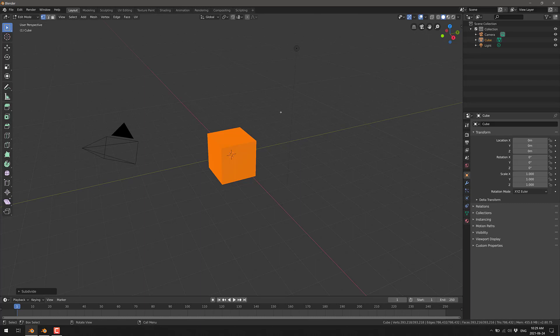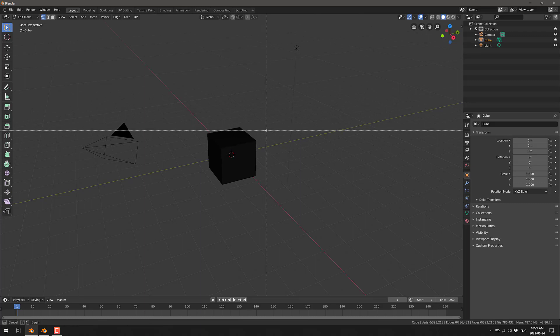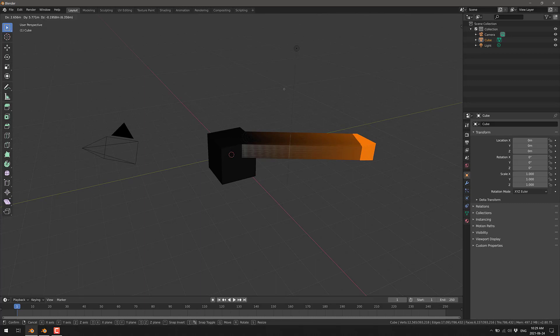Now you'll notice the speed of what those subdivisions took. We've got this mesh selected. I'll deselect everything, do a box select to grab the corner, and with all that selected I'm going to hit the G key — and now I am going to wait for a slideshow. Each time I move, this is painful. We're talking one frame per second, and it's literally updating basically once a frame, depending on how far I move it.